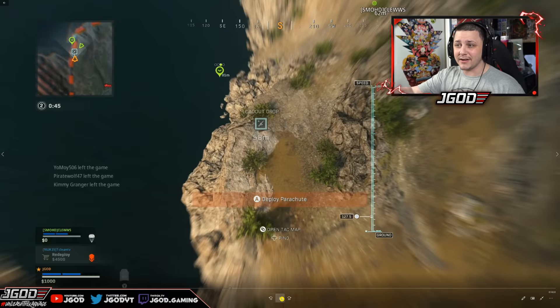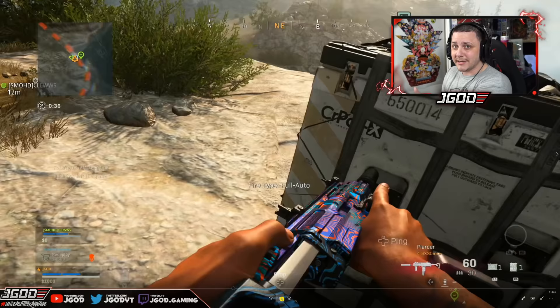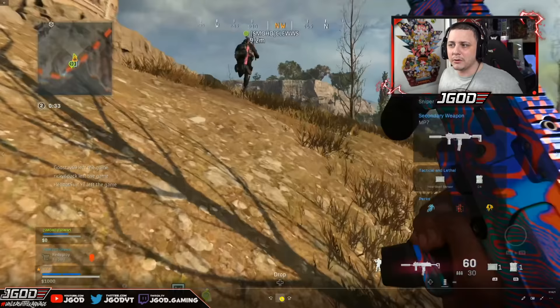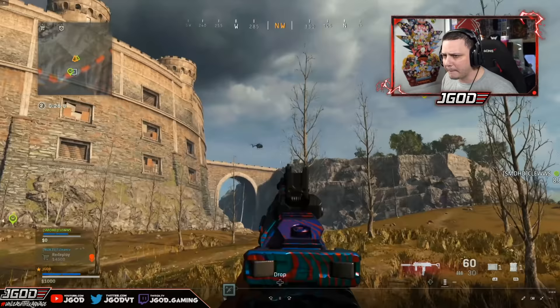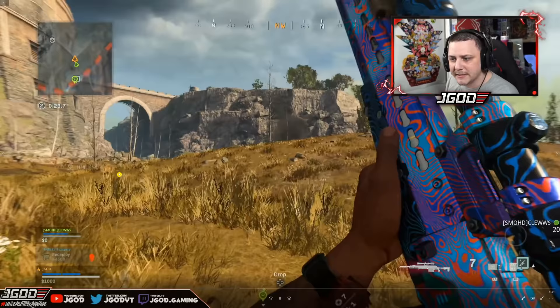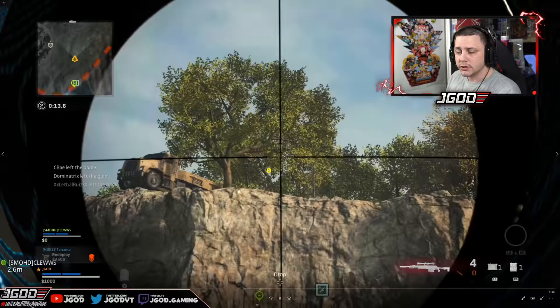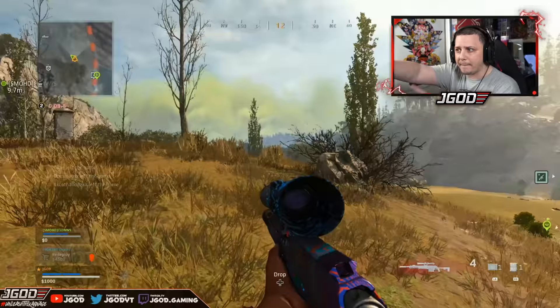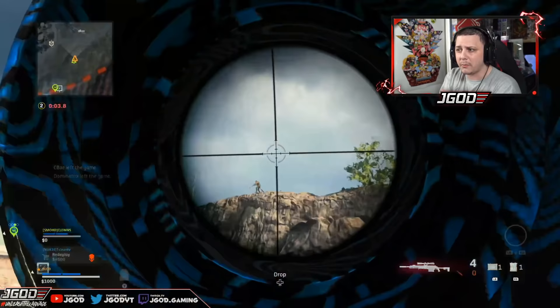If you're trying to go for a high kill game, you have to play aggressive — it's just not going to happen by accident. Right here we end up seeing a vehicle coming in and there are more loadout drops. The guy comes in crashing, jumps out to grab the loadout drop — he's on the left side, getting shot at by someone down low. There ends up being three people there: one gets killed, the other's on top, and I end up hitting them and breaking their armor.